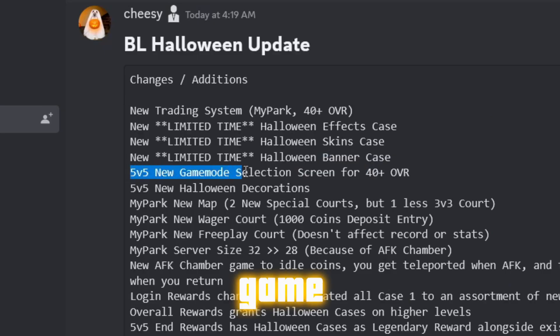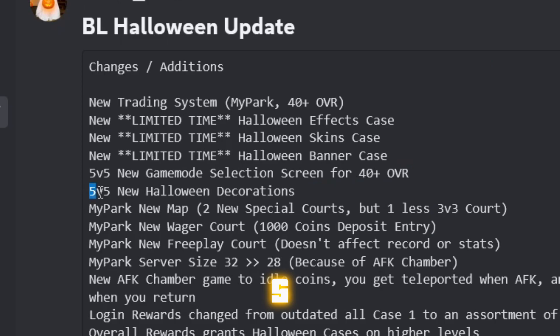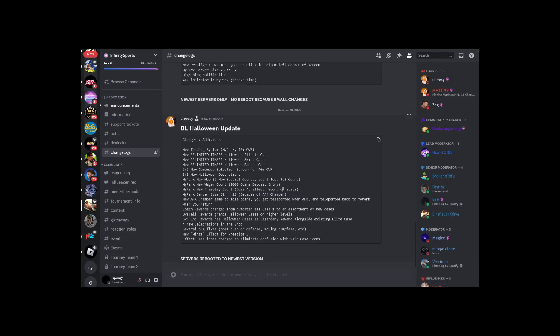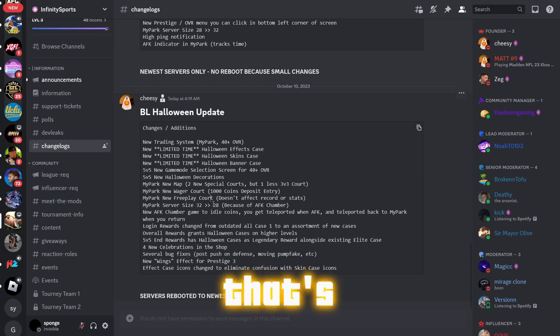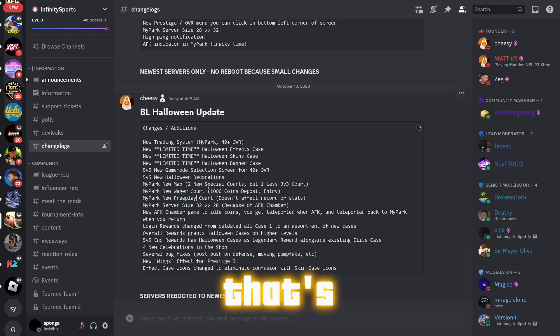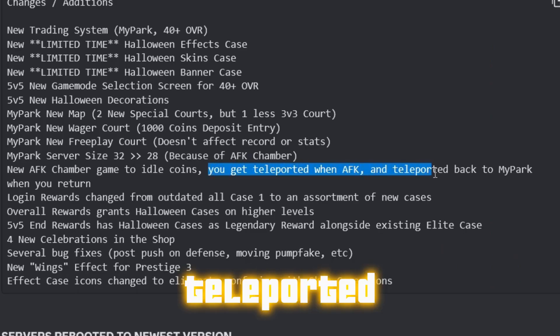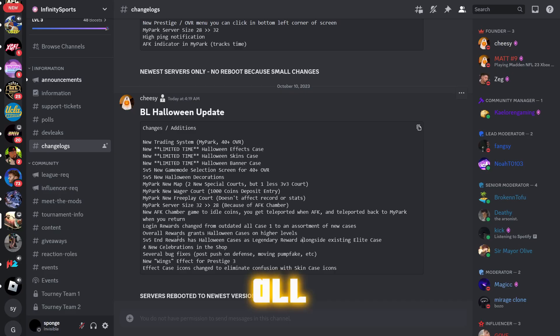We got a new 5v5 game mode selection screen for 40+ overall — we're gonna check that out soon. New Halloween decorations in MyPark, a new map, and a new MyPark free play core that doesn't affect your record or stats. So that's like a practice 1v1 where you can just play for fun, and you get teleported back to MyPark when you return.